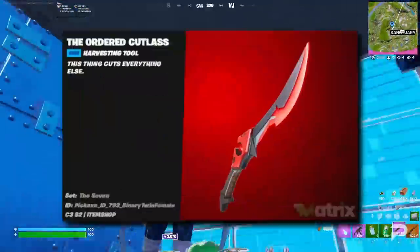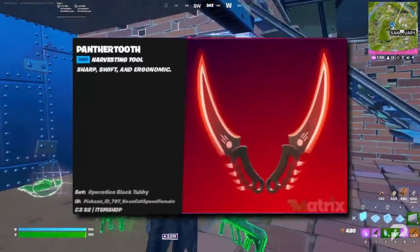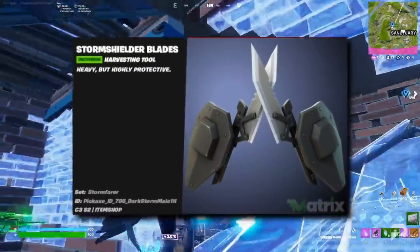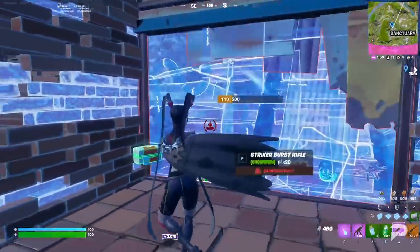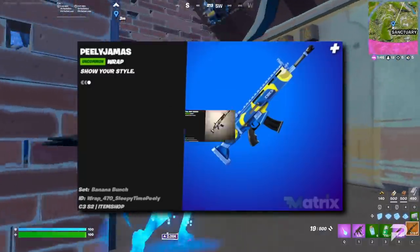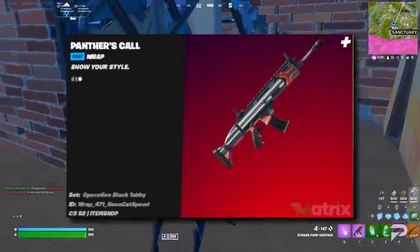Harvesting tools are up next: The Ordered Cutlass, The Golden Bane Mace, The Panther Tooth, The Empowered Dar, and The Storm Shielder Blades. There's one glider, The Mecha Team Glider. And finally, the wraps: Fresh Iridescence, The Peelijamas, The Hunt Begins, The Barcode, The Retro Rivals, and The Panther's Call.